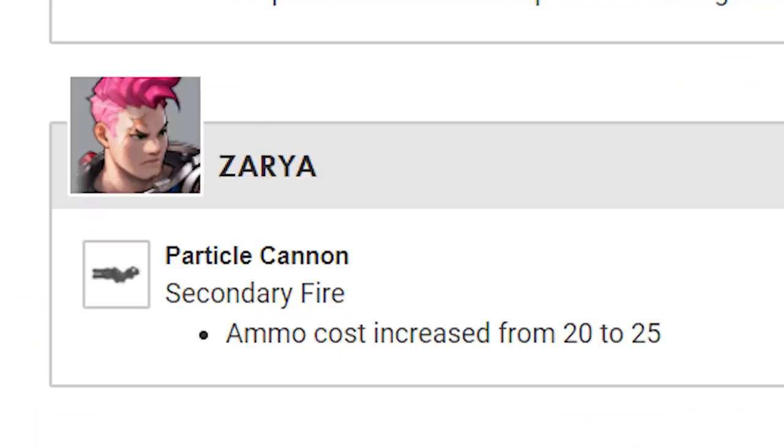Zarya's particle cannon secondary fire ammo cost has been increased from 20 to 25.